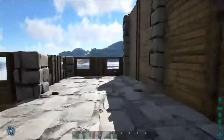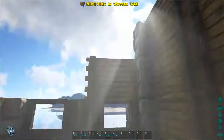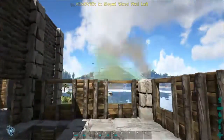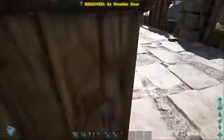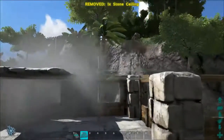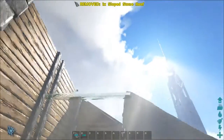Now it's finally time to add a roof. To do this I will add a small wall and some sloped walls, and afterwards I can add a stone ceiling. Once again I chose to combine stone and wood to make the building look more interesting. You can also use wooden roofs if you prefer, but I chose stone ceilings and stone sloped ceilings for the mix.